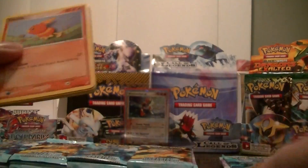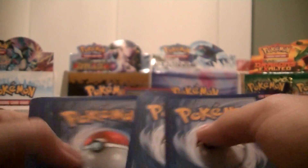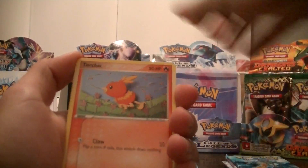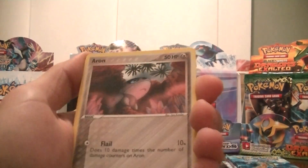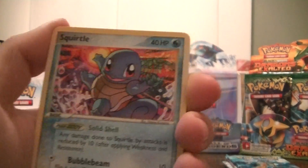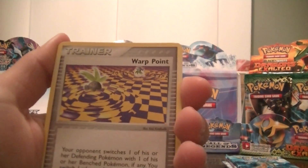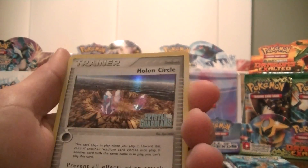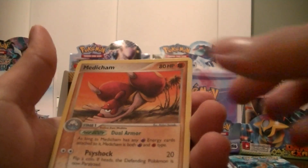Oh nice, that pack opened up perfect. Pack number 8: Torchic, Meditite, Arran — ooh, that's cool — Squirtle, Trimander, Warp Point, Nuzleaf with a Reverse Holo Circle, and Medicham. That's my Rare.